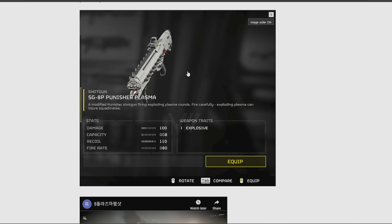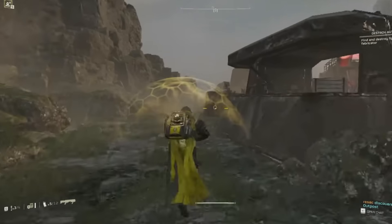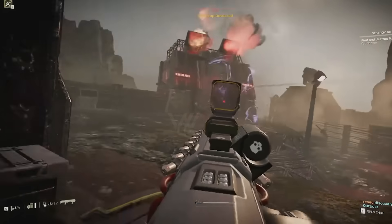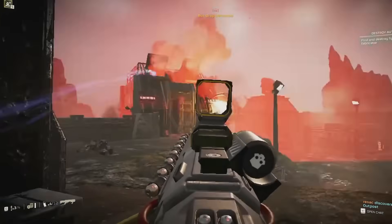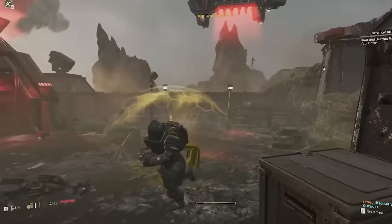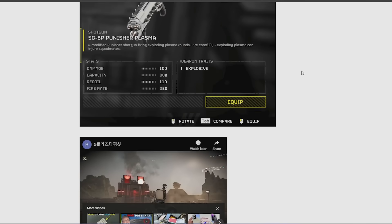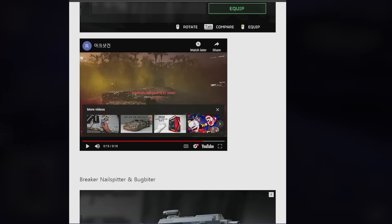Next up, we've got the SG-8P Punisher Plasma. This is a pump-action plasma shotgun — we did see some of this in the new trailer, and it's actually coming in a few days. It's like a mixture between a grenade launcher and a shotgun, firing these balls of plasma. He did try and aim it into the fabricators but it didn't seem to do anything, so I don't think it can actually take out fabricators. Most of the gameplay for the ARC-12 and Punisher Plasma have been shown in the trailer, so I'll link those in the video description.